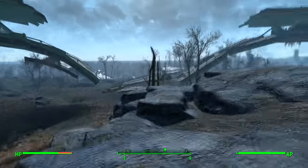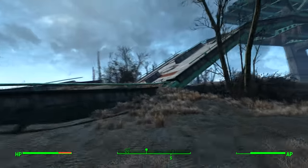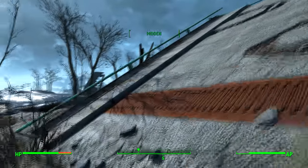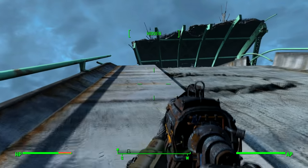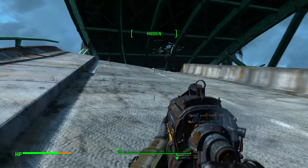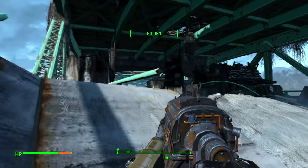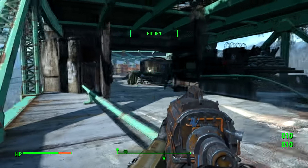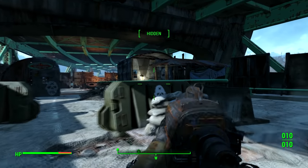That's Tenpenny's Bluff — that little hut on the hill — and behind us is the overpass. There's actually a crashed plane down there but we want to go to this location with the windmills. Do take care as you approach because there is a turret aiming down this ramp, but I'm going to show you a sneaky way to get past that. There aren't many enemies at this location, which is why it's such a good place to get the sniper at a very low level.